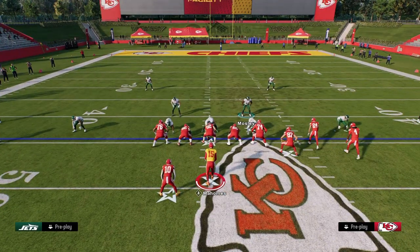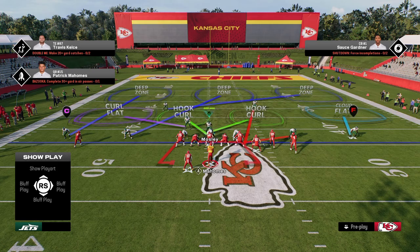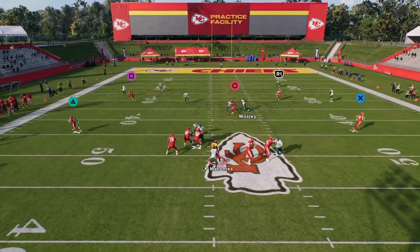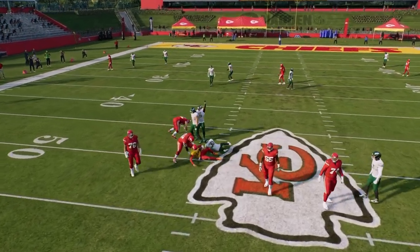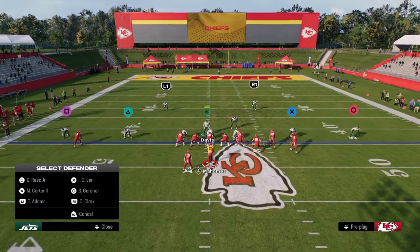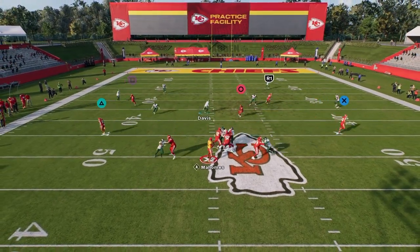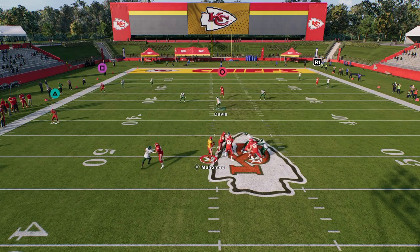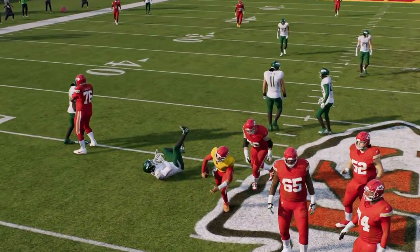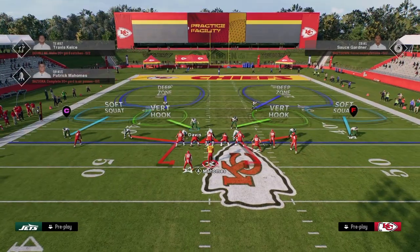The cool part about this blitz in particular is you can also typically get this with a send four. I'm going to send four off of this left side and you're going to see we're able to get that, so it's a great way to utilize slot corner pressure. They made slot corner pressure a lot better post patch, so this is something I would definitely utilize. Typically the Dollar send four works best if you send it off of the running back side as opposed to sending four off of the opposite side of the defense.